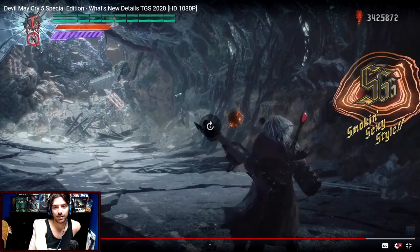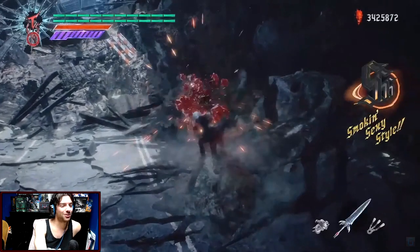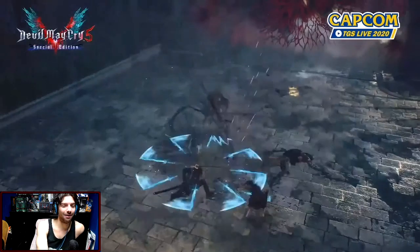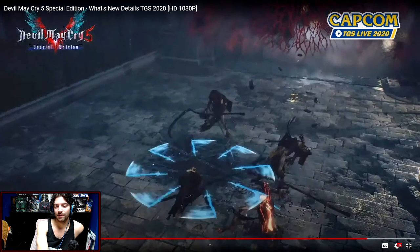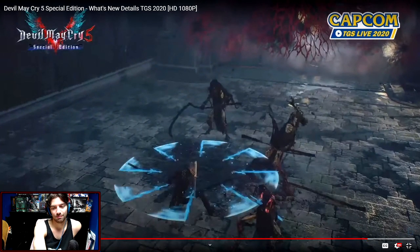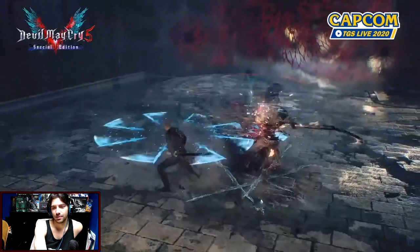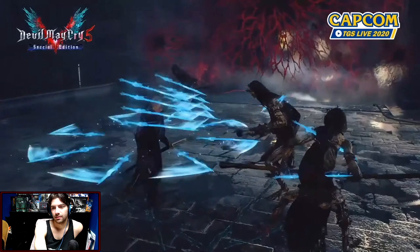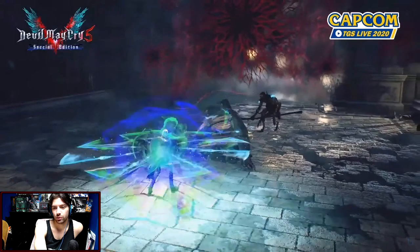Let's put it at 25% speed because I wanted to break down Virgil gameplay. They gave us 15 fucking seconds of just regular Virgil. Obviously that's Judgment Cut and the Spiral Swords. Blistering. Look at that dodge roll — that dodge roll looked good.